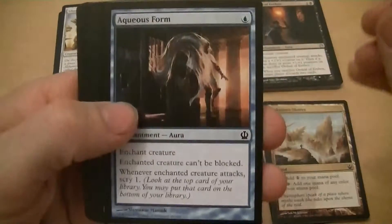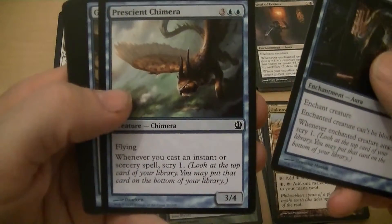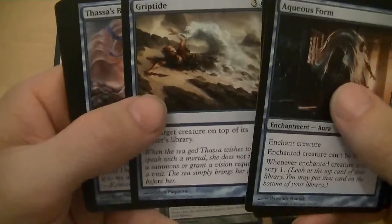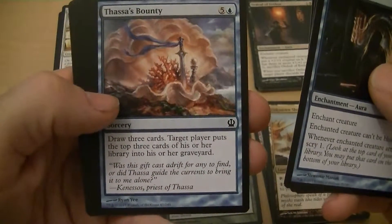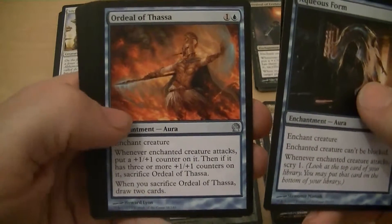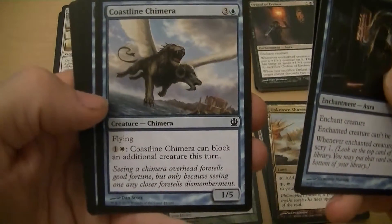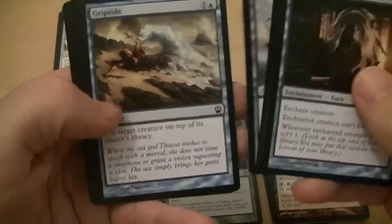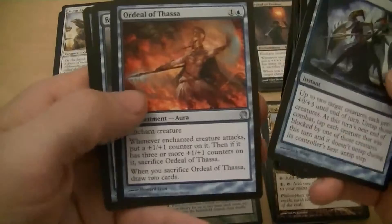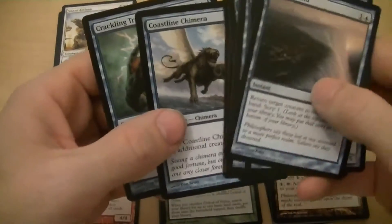Evaluating blue: Aqueous Form — creature can't be blocked, when it attacks scry one. The Chimera — good card, flash, instant, 3/4 flyer for four, scry one. Griptide — put something on top of the library. Thassa's Bounty — draw three cards, they mill three, but six mana is expensive. Ordeal of Thassa — draw two cards, I like it. Coastline Chimera — one-five flyer for four, can block an additional creature. Another Griptide. Triton Tactics — good little trick. Another Ordeal of Thassa. Benthic Giant — six for a 4/5 hexproof. Voyage's End.